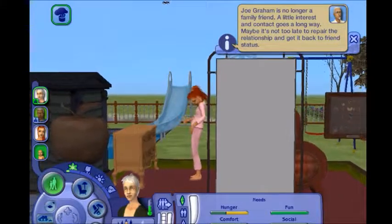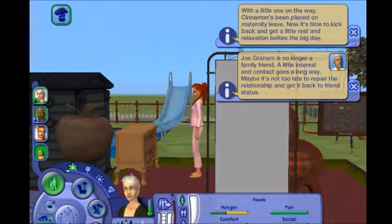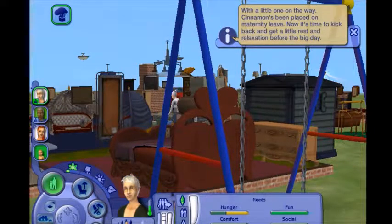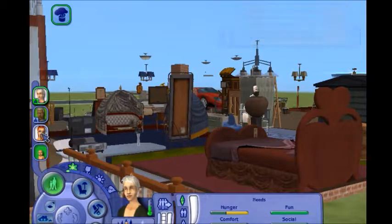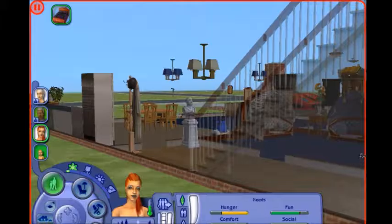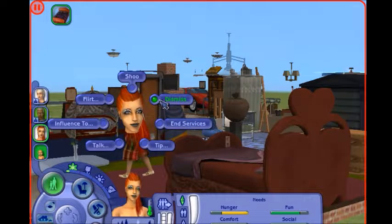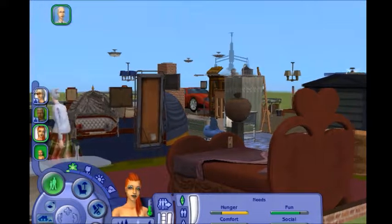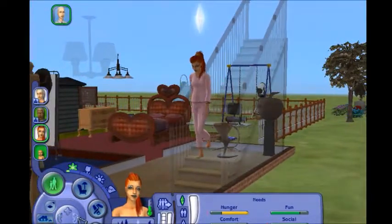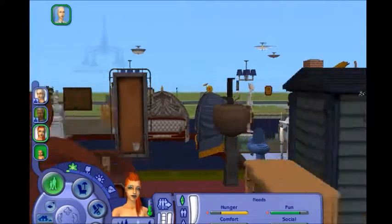Oh — she's pregnant again, I forgot about that. Congratulations! And Eva is actually about to pass away — I know that's kind of a creepy thing to say but it's true. I don't know what the nanny's here for since she's clearly not at work. I had a strange glitch with the nanny where I would end services and tell them to leave permanently, but for some reason they kept coming back — it was so annoying.